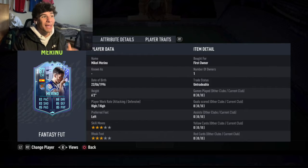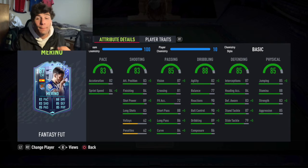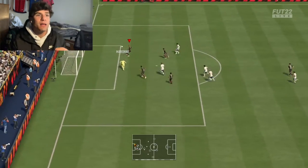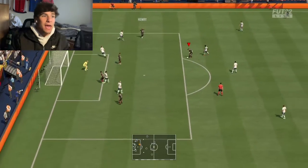What's up guys, today we're going to do a play review on the 87-rated center mid Fantasy Foot Mikel Marino. I packed this guy out of my campaign party bag pick — one of two — and I think he's a decent player. He's not anything crazy, he goes for about 50k.